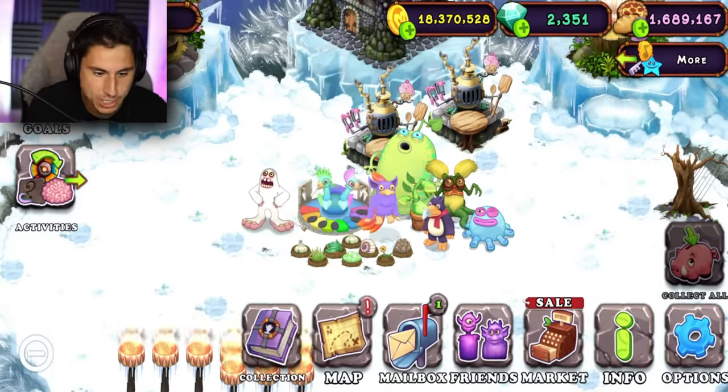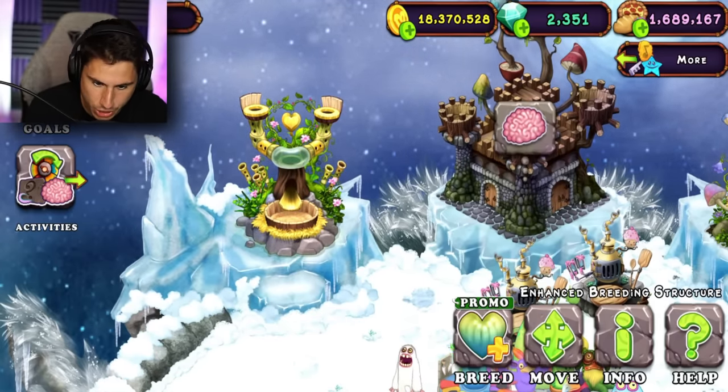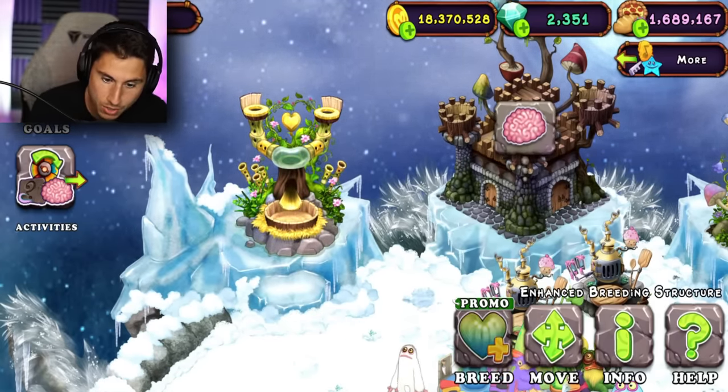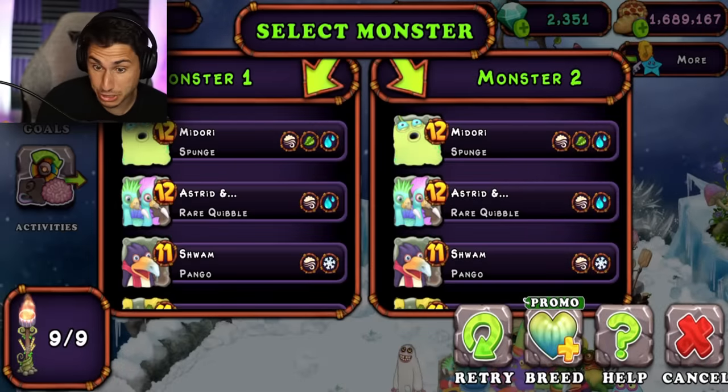I have a Tweedle and I do have a Potbelly, so let's go over to the breeding area. Why does this say promo? I don't know what promo means. 'For a limited time, enjoy 500% increased breeding chances.' Oh, well, that's actually kind of nice.